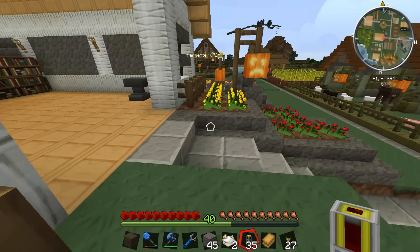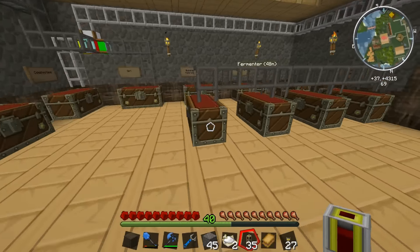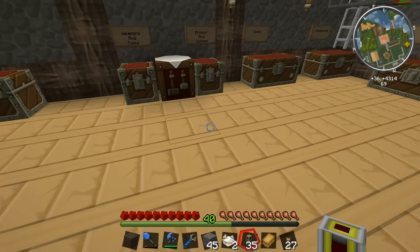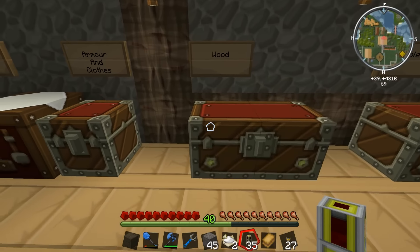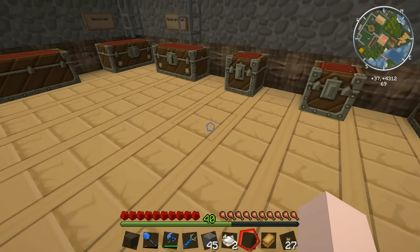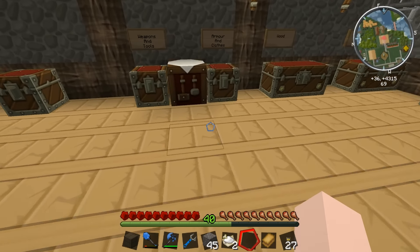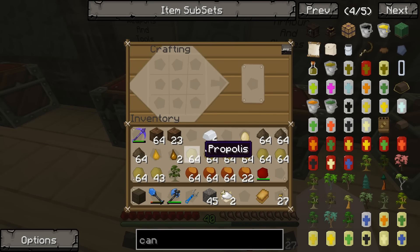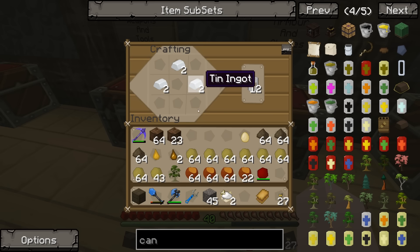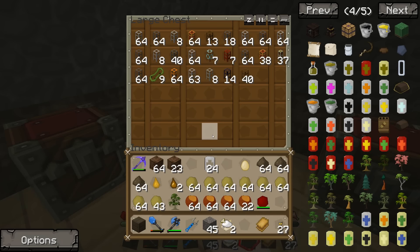I'm going to grab some tin and make myself some tin cans - genuine hobo style. What I need now is some string, a big drum, and a triangle and that could be a one-man band! I came in here for tin to make some cans - one, two, three, four, five, six... 24 cans should be perfect. There we go, 24 cans, and what I'm going to do is put two of these cans in pipes and wires - because I prefer 22 cans to 24.